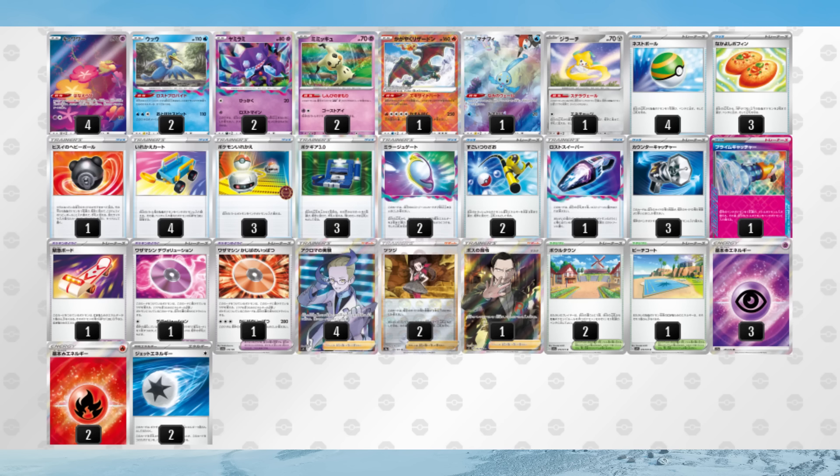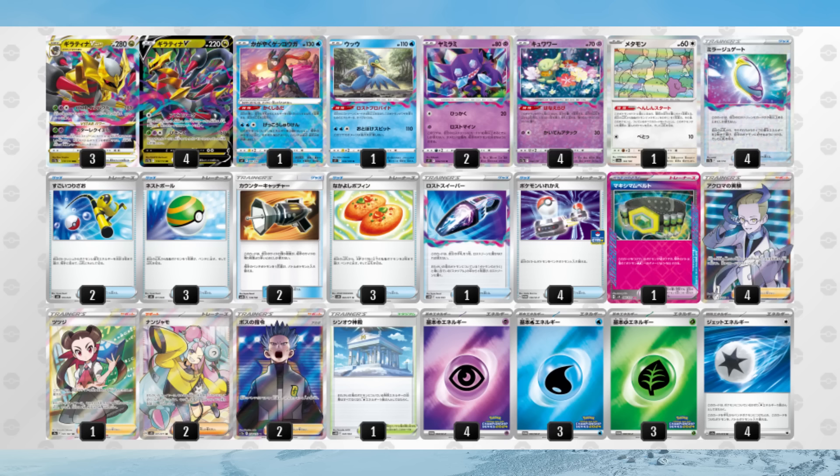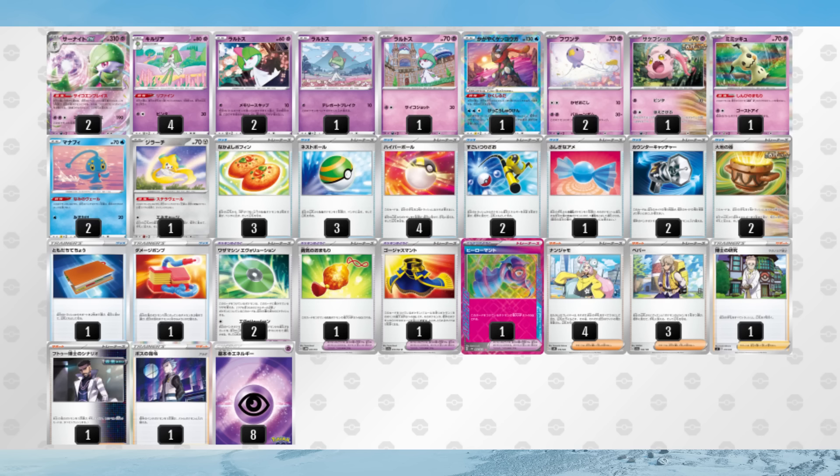Lost Box Charizard adds in two copies of Mimikyu and has access to De-Evolution and Crisis Punch. The Giratina build uses Maximum Belt as its Ace-Spec to one-shot Charizard without needing to use Star Requiem, while also running a copy of Shedinja Ditto, which allows you to switch that Ditto with any basic in your deck, provided it's in the active and it's turn one. As expected, Gardevoir EX takes a huge hit and must now focus on Drifloon and Scream Tail as its attackers. You play less energy so there's more room in your deck for other cards, but no more Baby Gardevoir for big one-hit KOs.